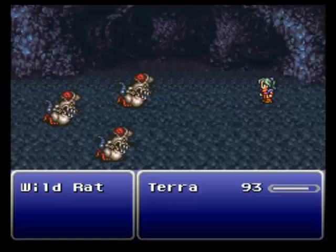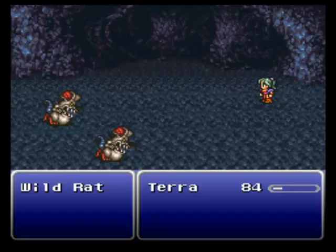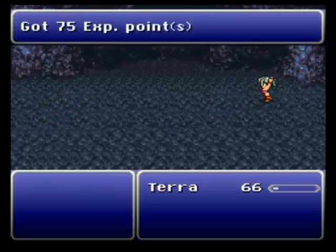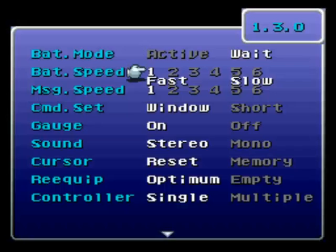Wild Rats — another new enemy. Three on one, not very fair. I don't think Terra's got anything to worry about. She starts with a good attack; I don't remember her being this strong. Her bar is so slow — she's gotta be the slowest character. I'm pretty sure I set everything to fast. I'm going to go back and check. It is so damn slow. I definitely don't remember the battle timer being this slow — that could be something to do with her being level four at this early point in the game.